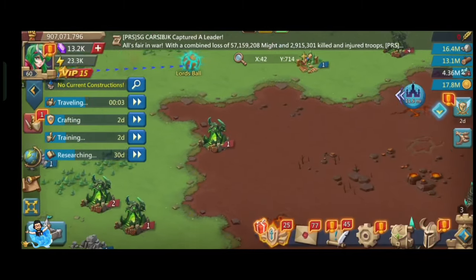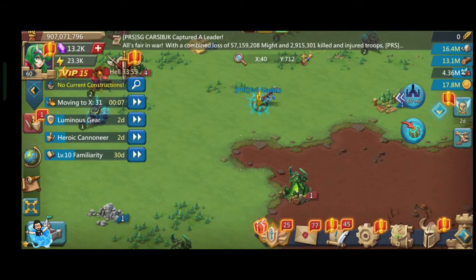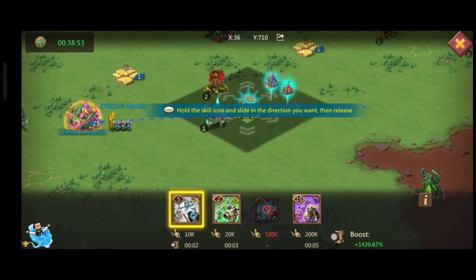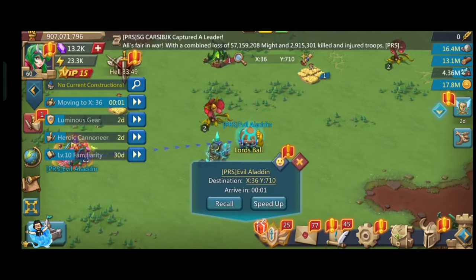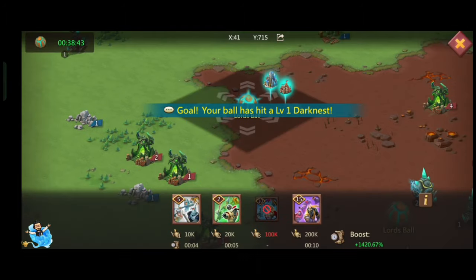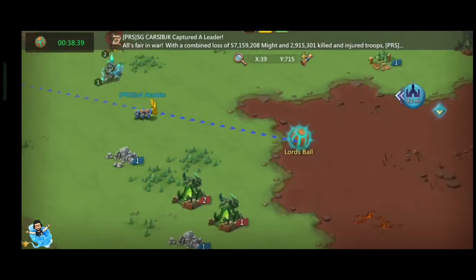We can complete the Lord's Cup in one hit by hitting the base. The second easy way to complete the Lord's Cup is to hit the ball on the fort, and we can get 2K points. To complete the Lord's Cup this way, we need to hit the fort 13 times and we need 13 Lord's Cup balls, because once we hit the fort or base, the Lord's Cup ball disappears.